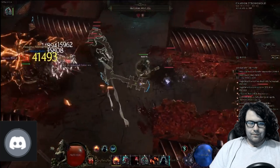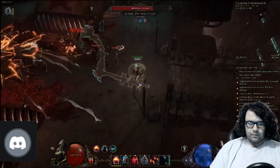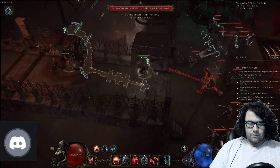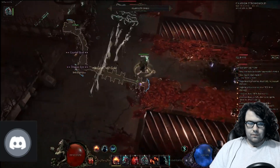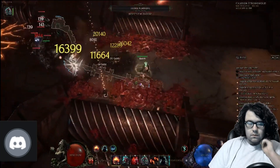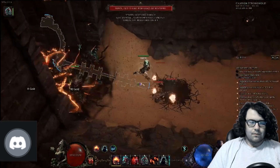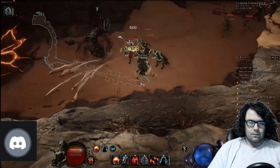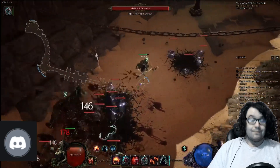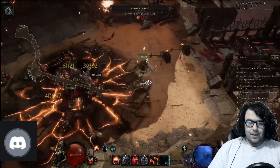This build, instead of using Soul Cleave, uses Stomp, which is the ability you get from a Bone Golem. Stomp on the live game is still fairly pretty good, the AOE isn't very good though — it's good enough to clear and wipe packs pretty well — but it's not the screen wiping that you probably saw in the footage. What they did is they replaced the Stomp with Earthquake. Damage is still the same, of course, but AOE is way better, and that's what lets you get much faster clear speeds now.